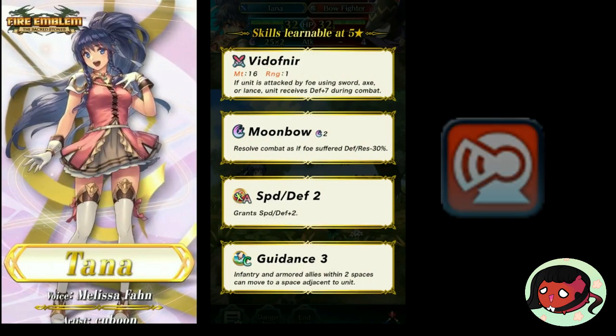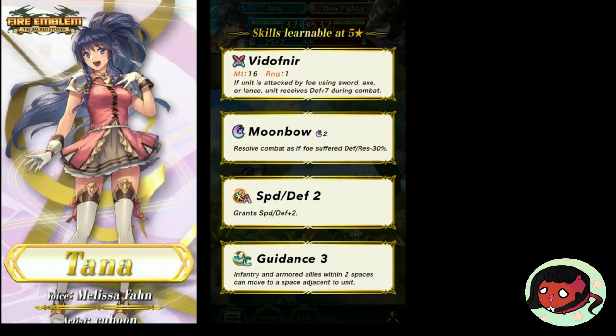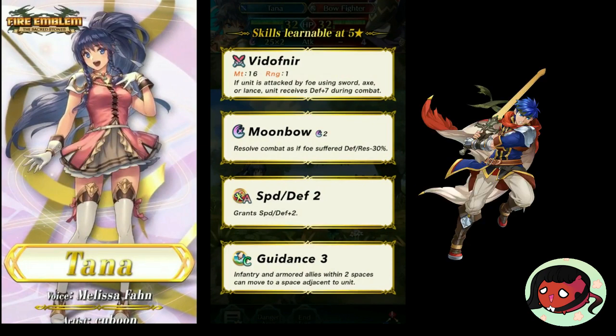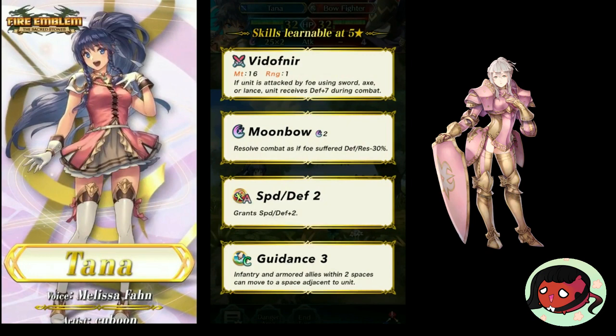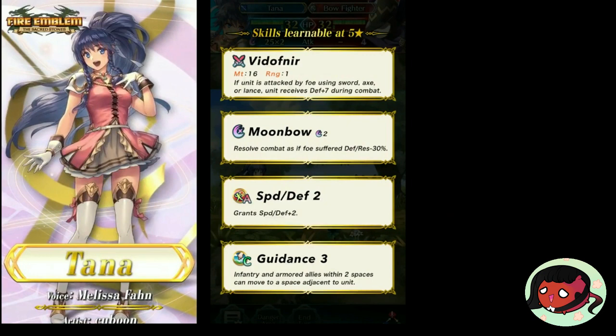First of all, it greatly increases the mobility and overall effectiveness of armored units. But imagine giving this skill to a mage or any other ranged attacker. They can attack an enemy unit and teleport an ally right in front of them to finish the unit off. Or let's say you have a green unit going against a red unit, like Ike — then you can just approach them with a green unit and attack with another close-by unit, like Effie. Or maybe you're trying to retreat, and this ability will also help with that.